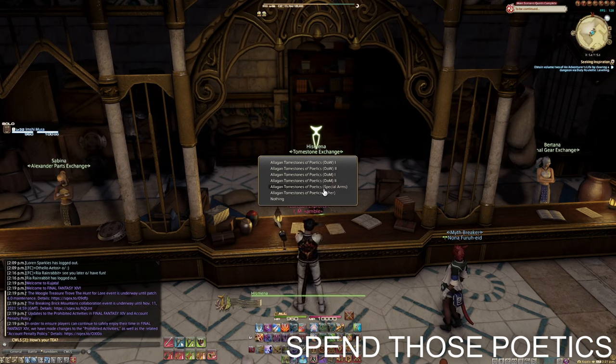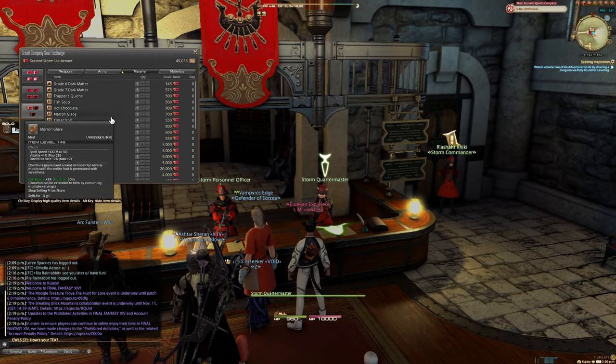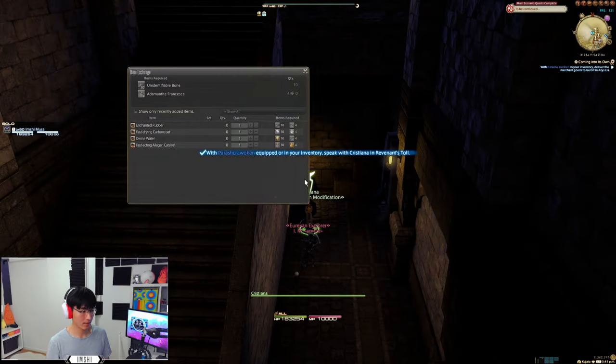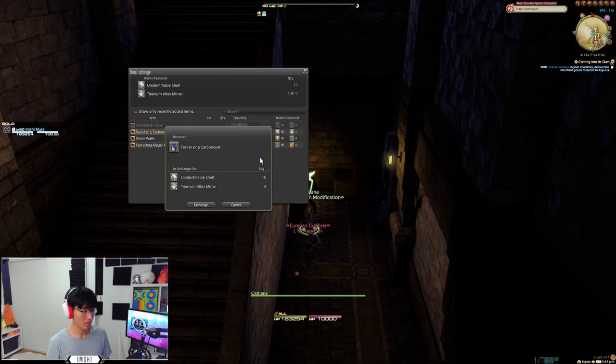Use GC seals where possible, as they're generally easier to farm. Exchange poetics for items with Rowena at the special item step in Idyllshire, and GC items with your grand company. You'll need 10x unidentifiable bone, shell, or seeds; 4x Francesca, titanium alloy, dispelling arrow, and king cake.